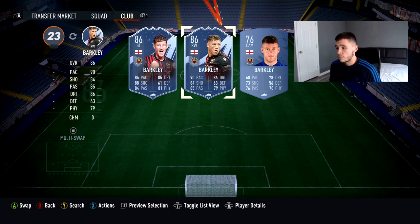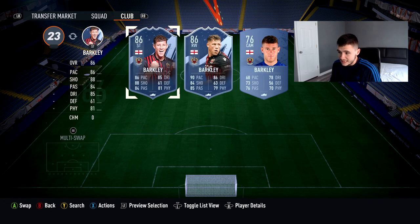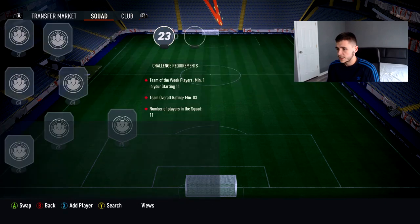The right winger has four more pace, four less shooting, one more passing, one more dribbling, two more defending, and two less physical compared to the striker. It's pretty decent overall. I feel like he'd be a better right winger than he would be in the striker role.